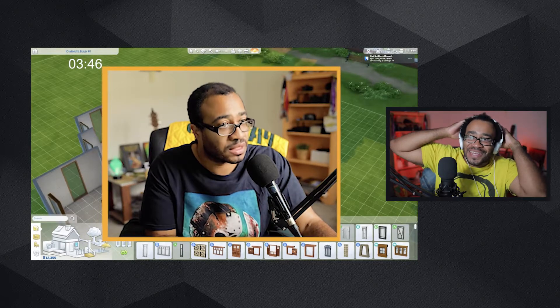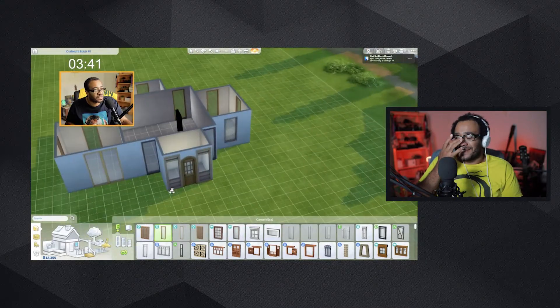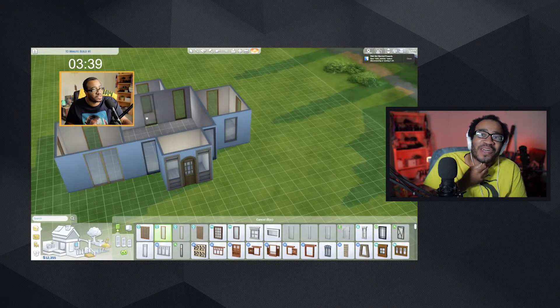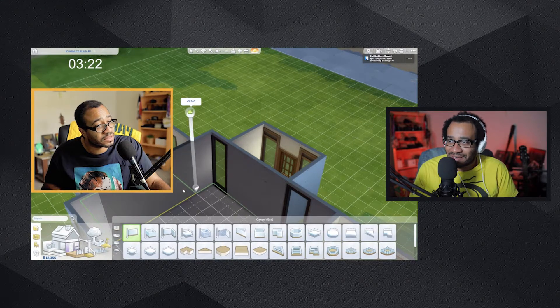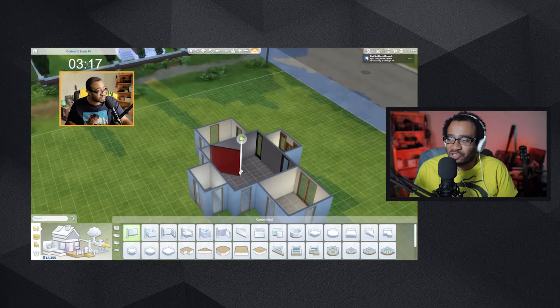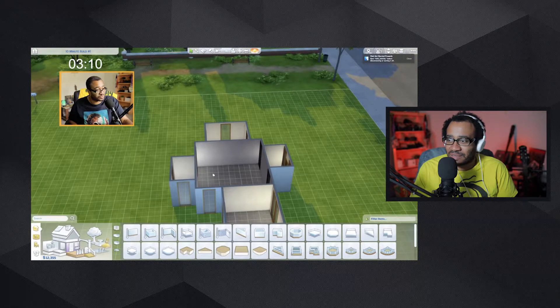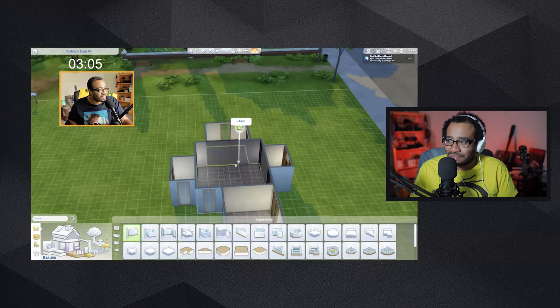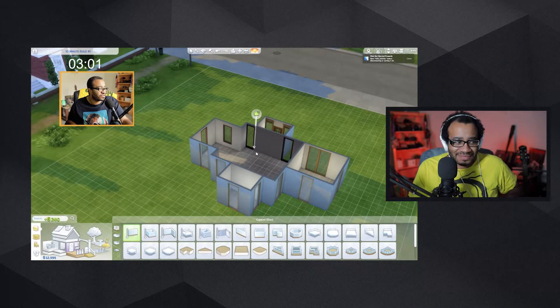I need to cut my hair, man. My hair looks real short and smooth. I can even see more gray now too. You got the windows and the door in there — harder than I thought. I forgot who did the first 10-minute build challenge I actually watched that inspired me to do this. I wish I could remember. It's not that it's hard — it's just that knowing I only have 10 minutes makes it hard.